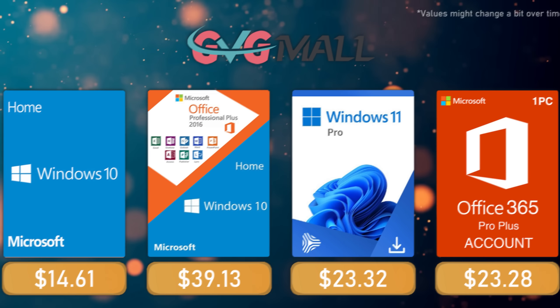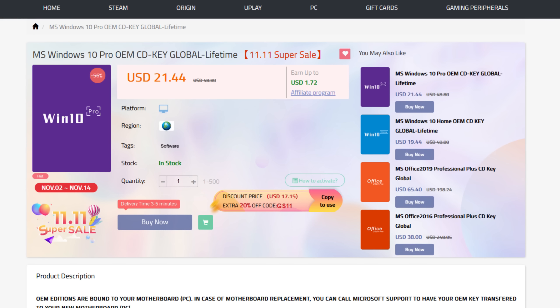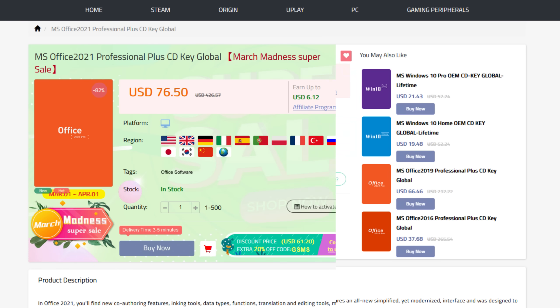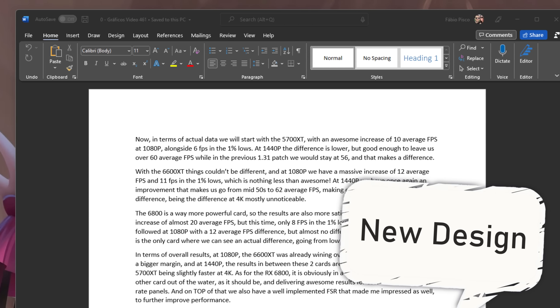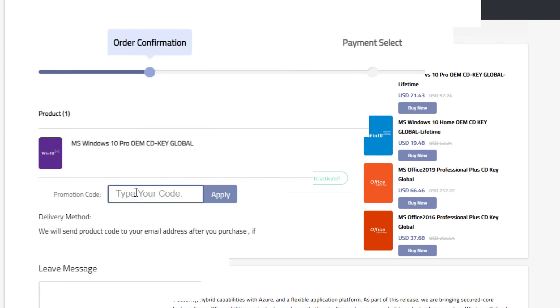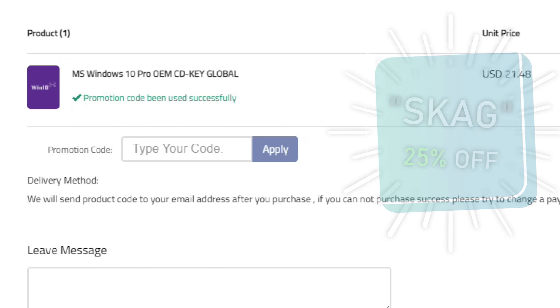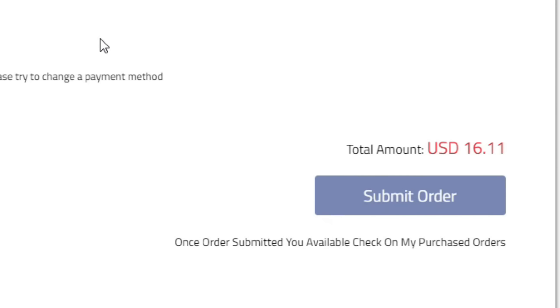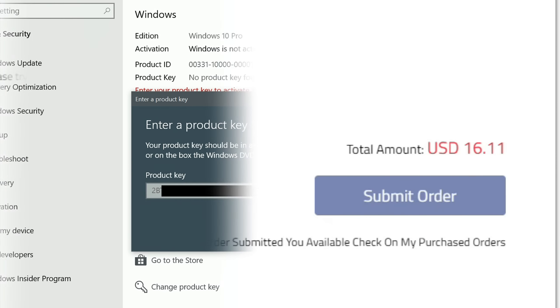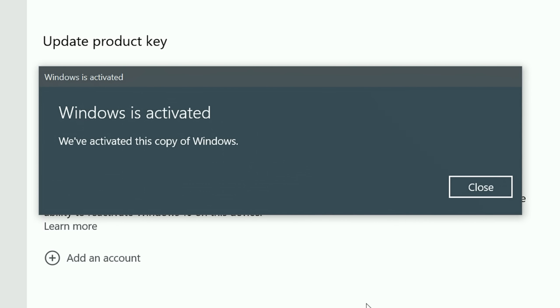Today's video sponsor is GVGMO, bringing you all the software deals you need, like Windows 10, Windows 11, Office 2021 with the new Windows 11 design and even Windows Server 2022. For all of these you can use my SKG discount code for 25% off, getting a Windows 10 serial key for only $16. Then use the key on your Windows settings and you'll have an activated system.